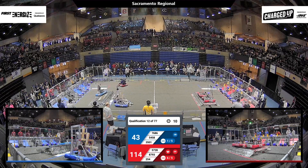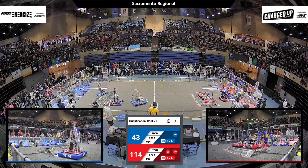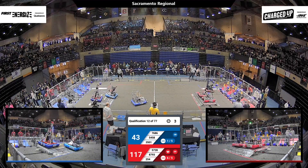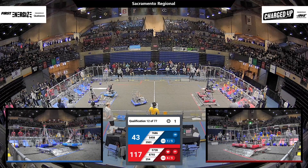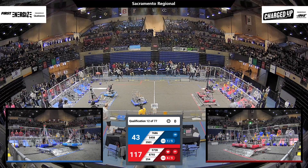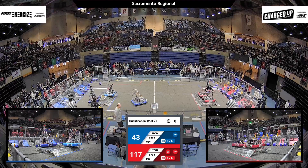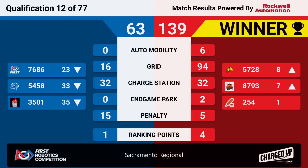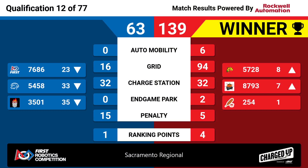They've got 10 seconds left. On the Blue side, 54-58 Digital Minds up on the platform, and as time expires, they engage their charge station. The Red Alliance with a big score — 139 to 63 over Blue. And more importantly for the Red Alliance, they take four ranking points. 254, the Cheesy Poofs, remain ranked first, but 87-93 moves into seventh and 57-28 also moves into seventh.